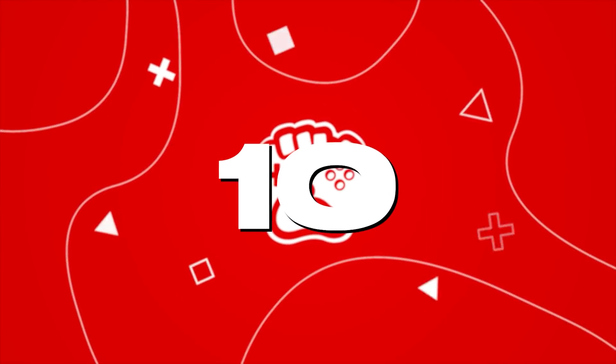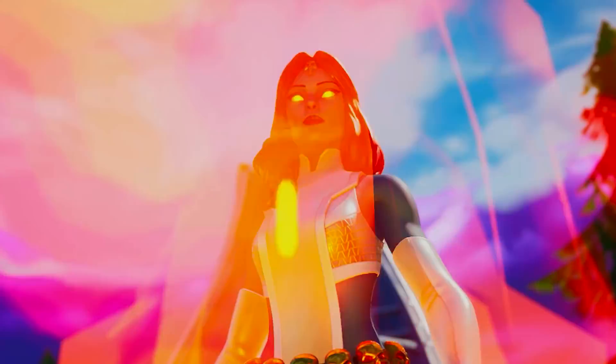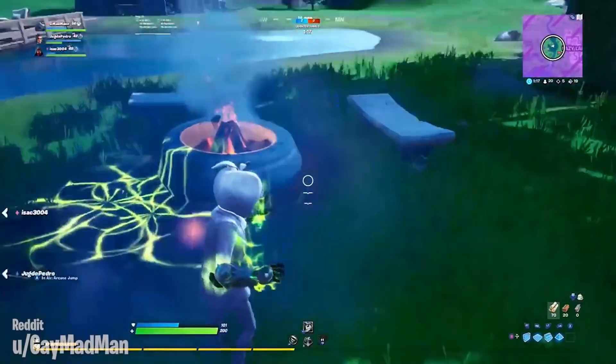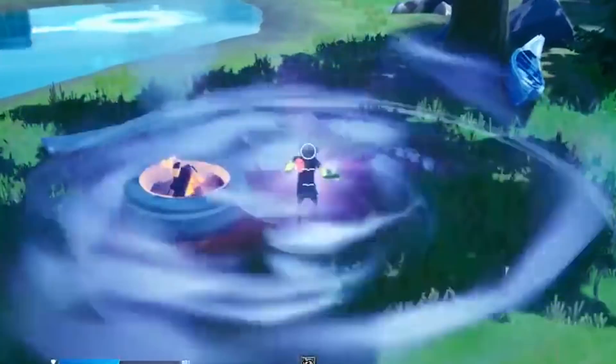Coming in at number 10, we have the Storm's Tornado Glitch. Sometimes when you see glitches happen, they are very obviously just a glitch. But this person has found something which looks more like he's hacking than being the victim of a bug. According to them, if you emote and then use Storm's Tornado ability right after, well, this happens.